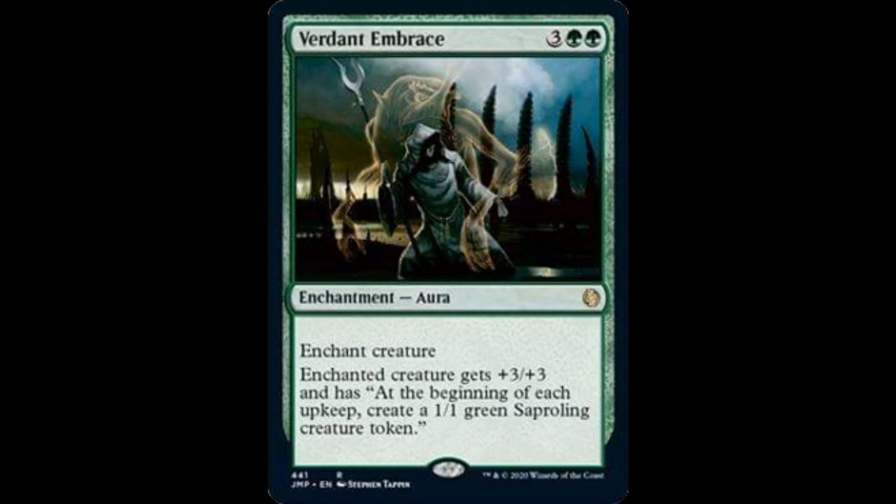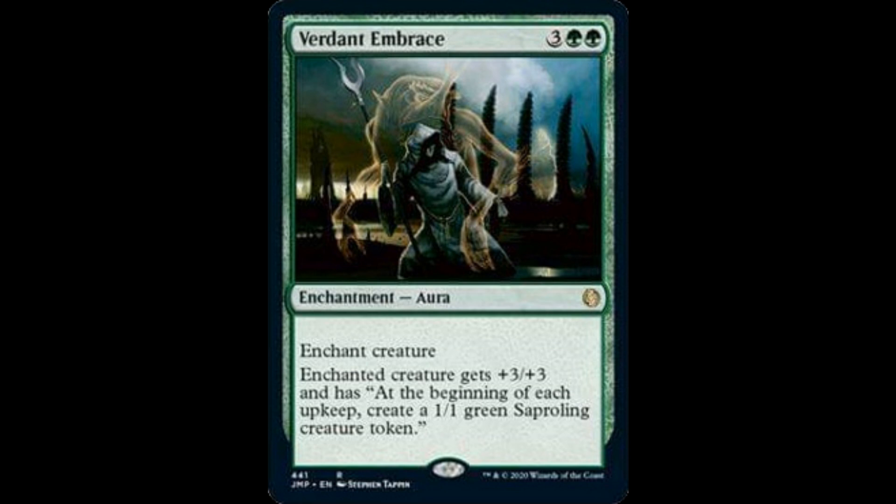Verdant Embrace: 3 and 2 green, it's an enchantment aura. Enchant creature. Enchanted creature gets +3/+3 and has: at the beginning of each upkeep, create a 1/1 green sapling creature token. Fair Extend Drawer: legendary land. Tap for 1 colorless. Tap, sacrifice a creature — you add 2 black.